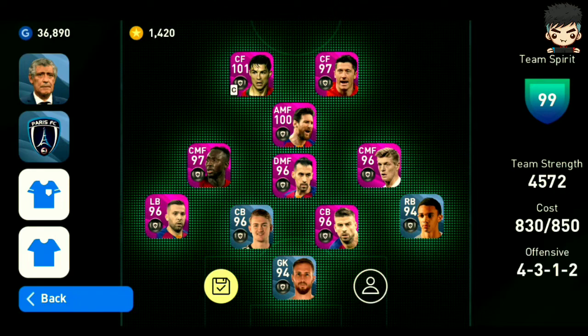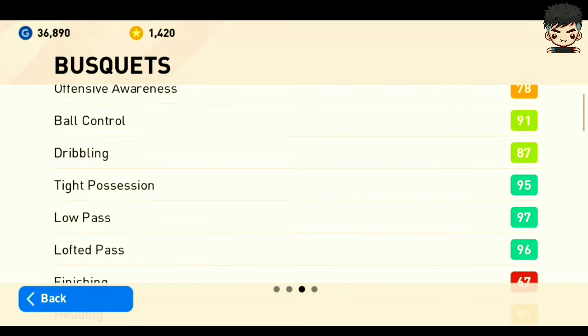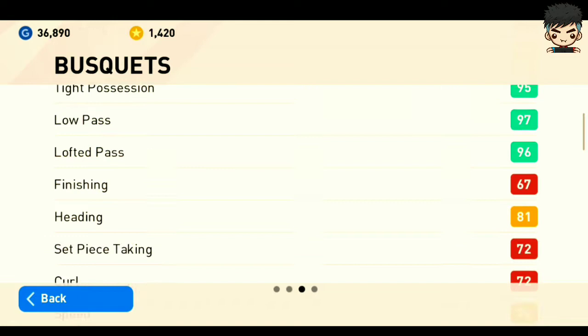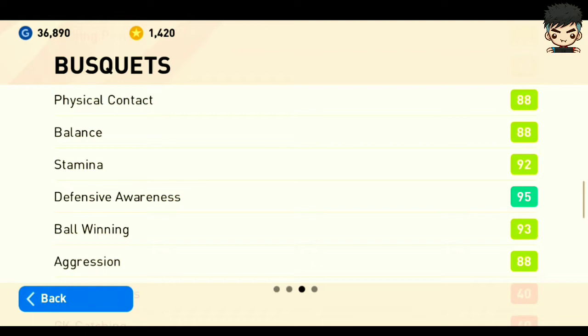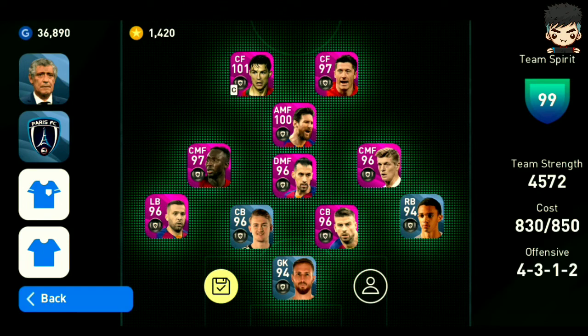A defensive midfielder needs to be used in your formation. When choosing a defensive midfielder, my recommendation is to look for a good midfielder with strong passing — he wants low lofted passes. Also, the defending section needs to be good: physical contact, stamina, defensive awareness, ball and aggression. My recommendation is players like Kimmich, Busquets, or Casemiro.